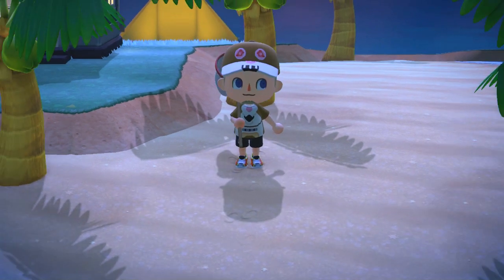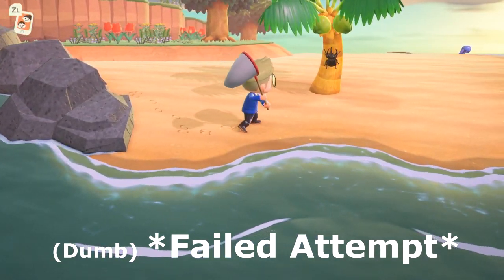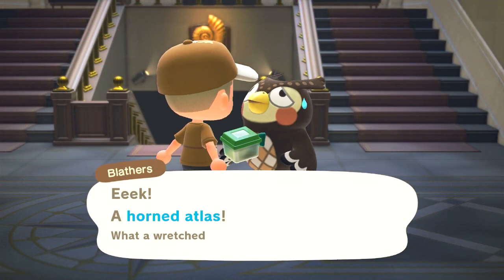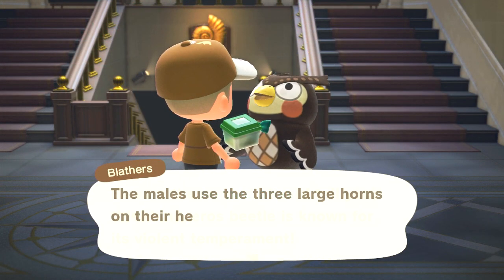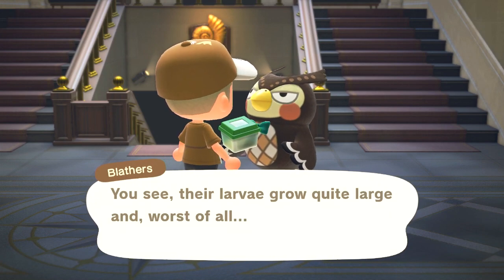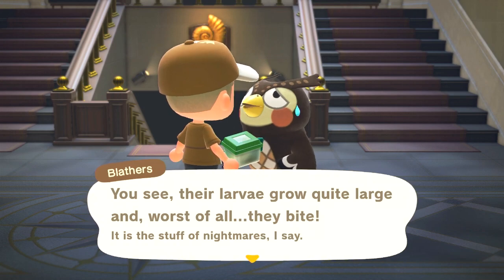I showed on screen the catching as well as a failed attempt, just so you could see the correct distance that you want to swipe your net at it. After that, on screen, we'll show what Blathers says when donating this thing to the museum, and then we can try to get a look at where it gets displayed in the museum's exhibit.